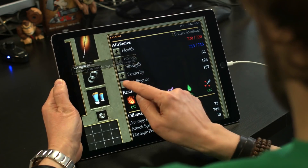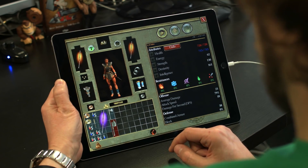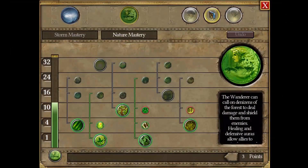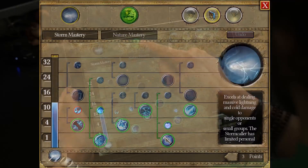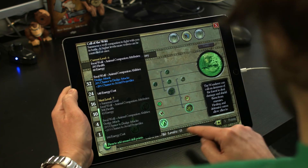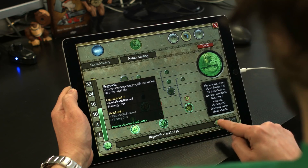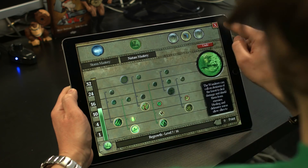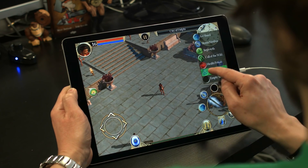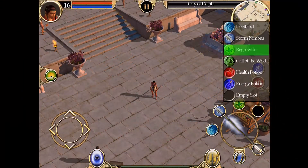Since my character is a druid, I will increase intelligence and dexterity. Notice that you can zoom in and out in every menu, making navigation a snap on smaller screens. Now I will upgrade my favorite skills. My skills are updated and I will assign them to my in-game shortcuts. As you can see, I can custom-arrange my skills to fit my character's class and gameplay style.